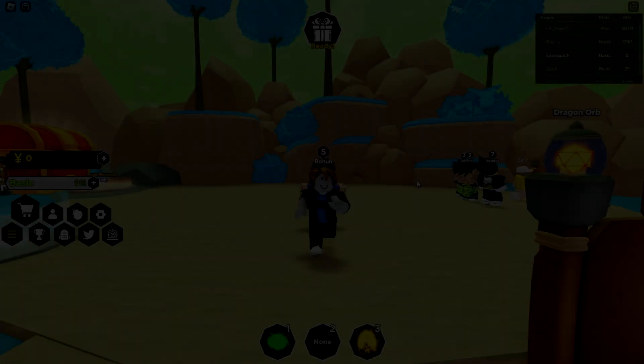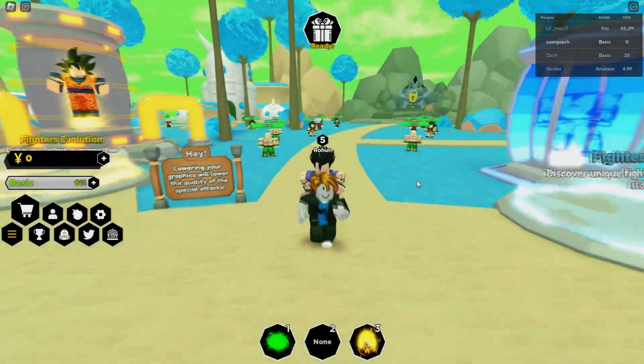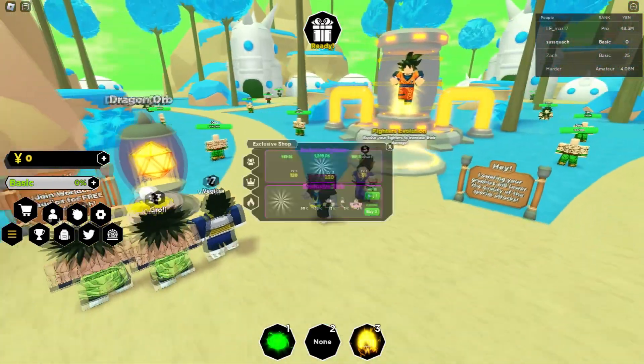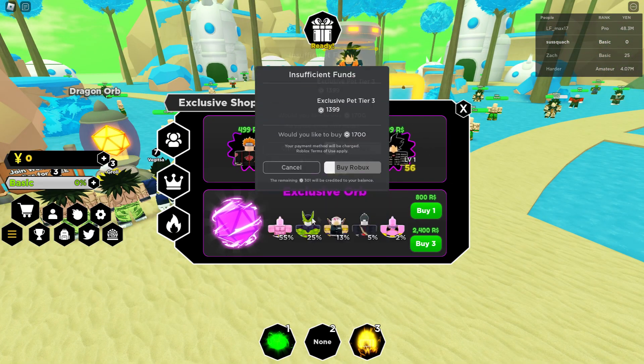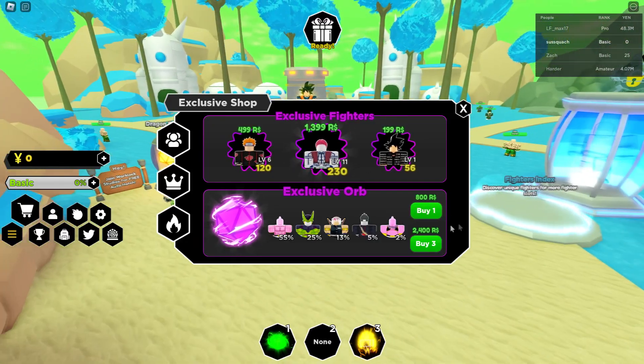Welcome back to another video. Today we're playing a new game called Anime Hero Simulator, which just came out today. Let's look at all the UIs and everything — it actually looks pretty decent. We got something for Akaza, drip Goku, Pain — they're decently high levels.